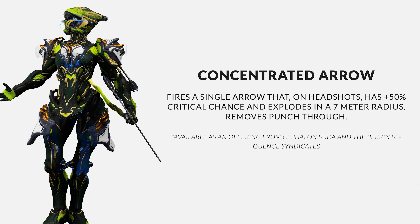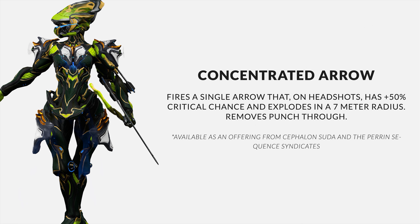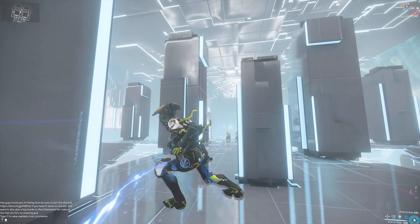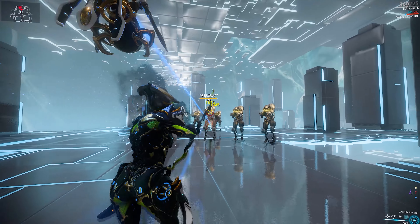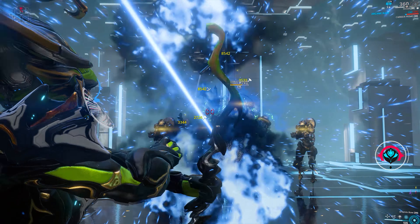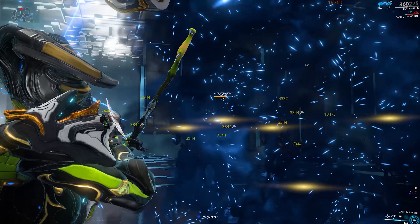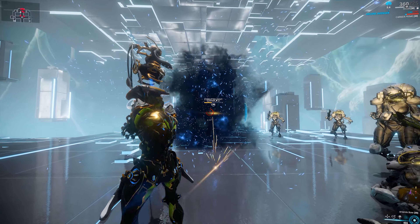Next we have Concentrated Arrow for Ivara. This is for the Artemis Bow, and what it does is combine all your arrows into one, so you don't have to worry about tilting the bow for a lineup. It gives you a bonus of 50% critical chance on headshots, and also has an electric explosion when you get a headshot — that explosion has a seven meter radius and will stun every enemy in range. It deals intense damage, but the trade-off is that it completely removes your punch through. For a lot of you who use Artemis Bow, that punch through is probably what you were looking for.